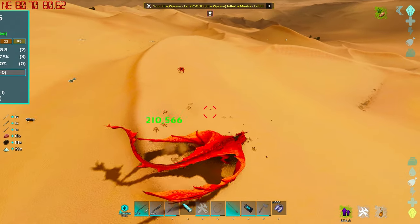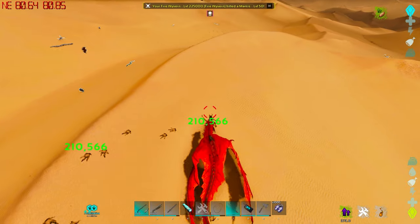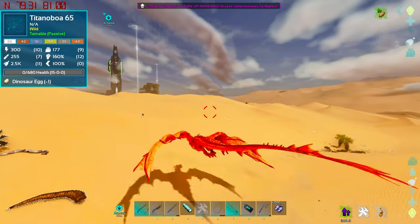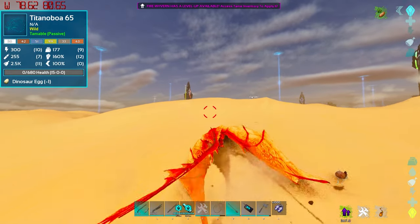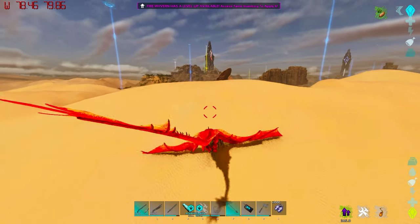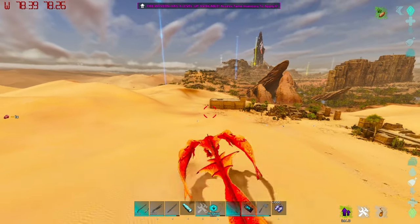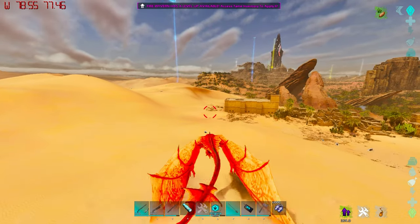Sometimes you get 26 Organic Polymer from a single one. There are so many of these that you can just go in massive circles, and because everything will respawn by the time you finish the circle, you can get tens of thousands in not that long a time at all. You just have to be dedicated about going out into the desert.